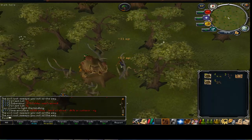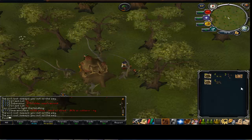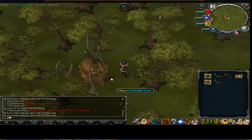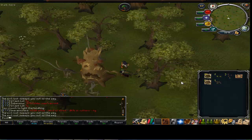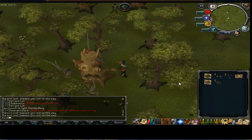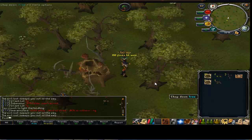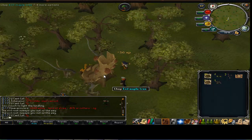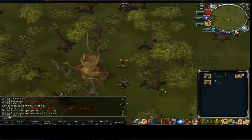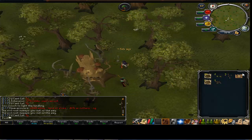That pretty much sums it up guys. You get a free spin every time you go to a tree which is really good. The reason I'm doing this is because I got off the squeal of fortune one of those reset things called 'distractions and diversions reset' or something. The maximum you're allowed to do in a day is two, but I've got one of those reset things so I'm going to actually do four of them today.